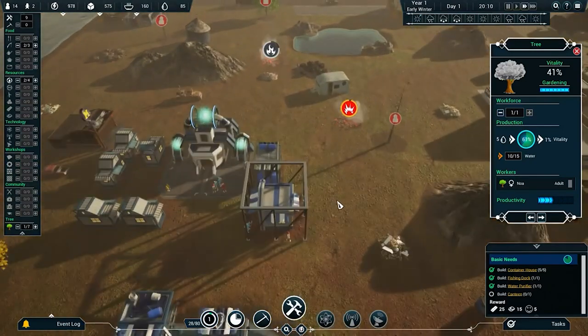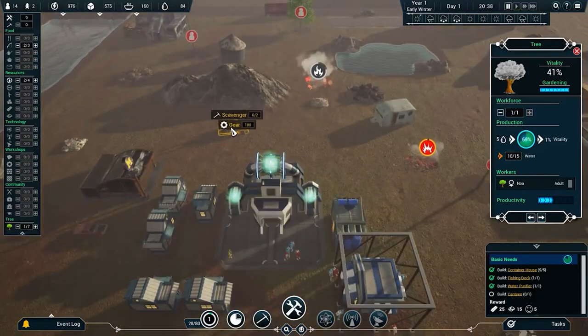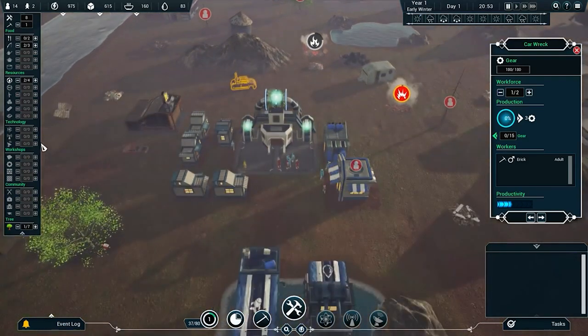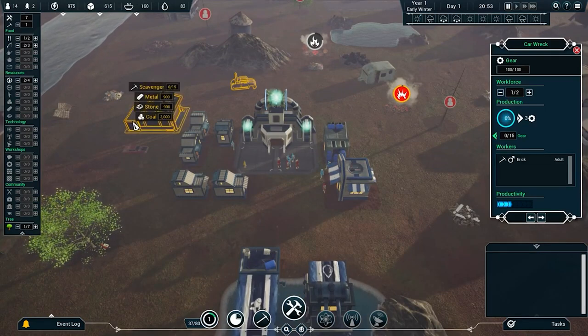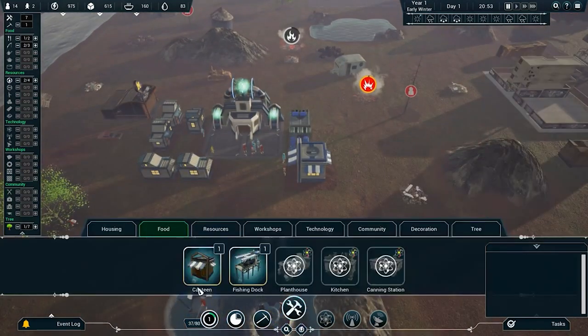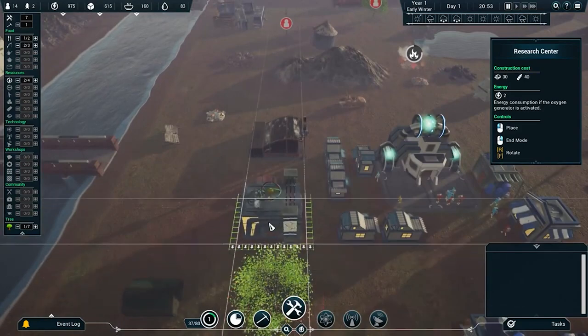We just need the canteen and then we're golden. With some idle people, we'll have somebody start scavenging gears. Canteen is all set. Now we can't research the gas extractor — which is what you use to prevent the cracks from exploding — before this one goes off. That said, let's get the research center going so we can start cooking research.